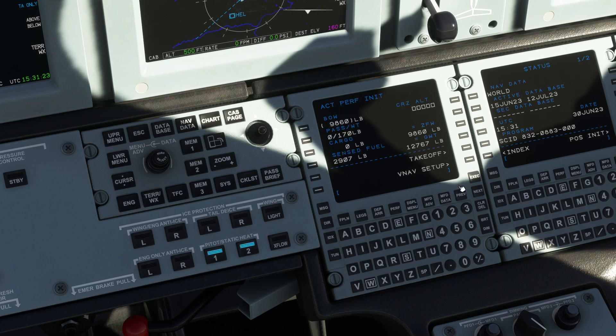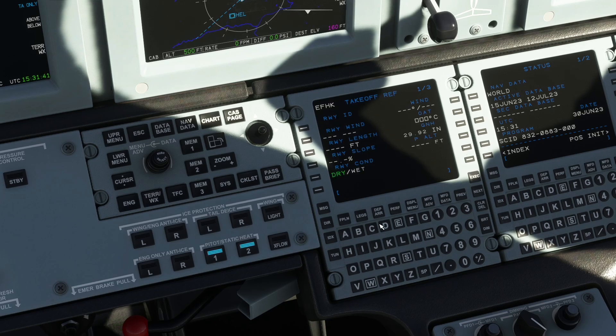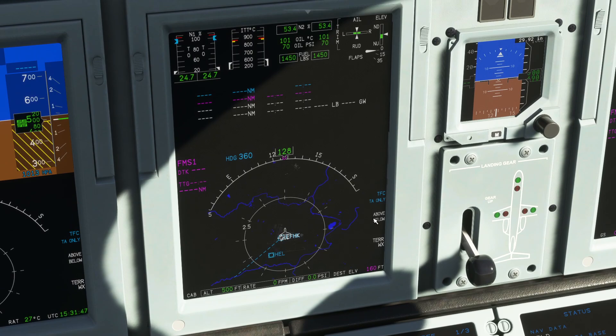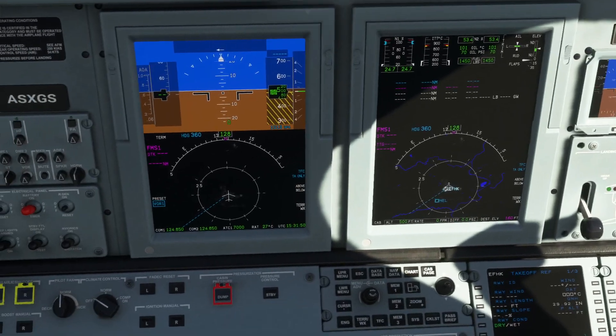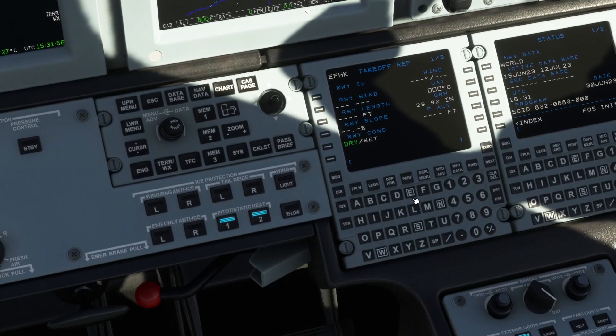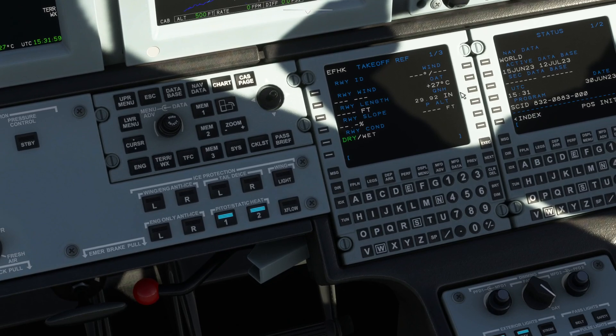We go to performance initialization. We're going to fly to 12,000 feet today, and we'll execute that. We're not going to have any passengers or cargo — the weight's already calculated. Outside air temperature — 27 degrees will do, it's a warm day. We can leave everything else alone there.